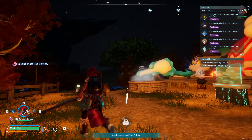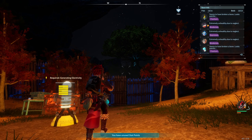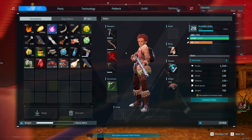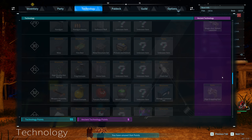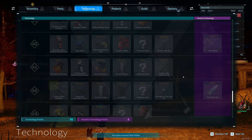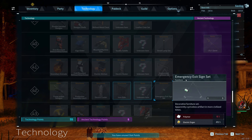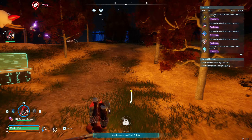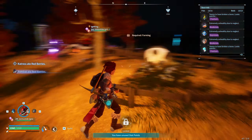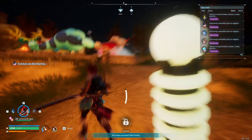Once you've defeated it and got the schematic, you need to turn it into the armor itself. You're going to need a Production Assembly Line 2 — going down the technology tree, it's at level 42. Place that in your base and then gather the necessary resources to make it, and you can create it on the bench just as you would with any other item.